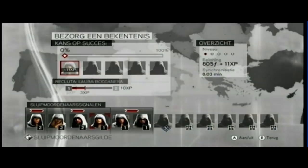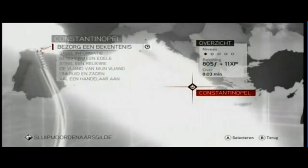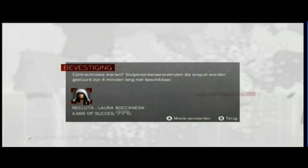You get 100% chance that it will succeed. Also look for other missions because you have six assassins, and every time you take a Borgia tower down you can earn another assassin. Give them missions too, but do look at the percentage chance they have to succeed.